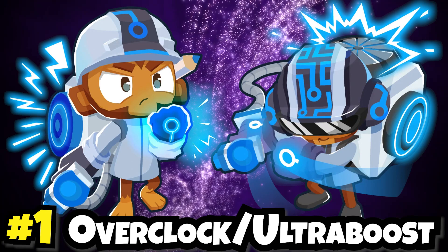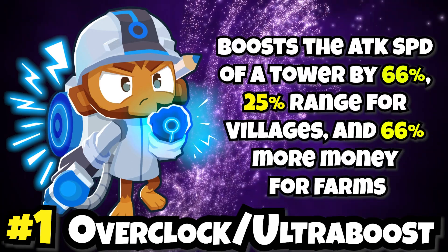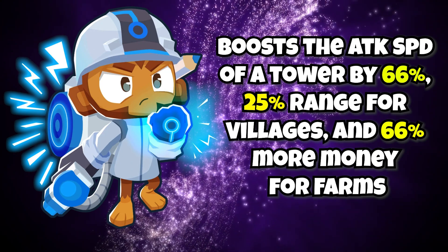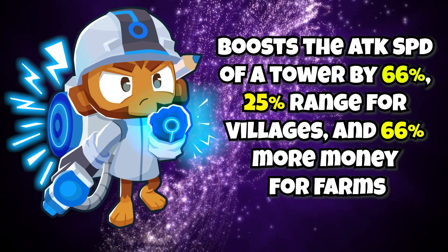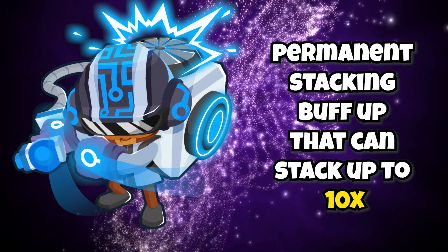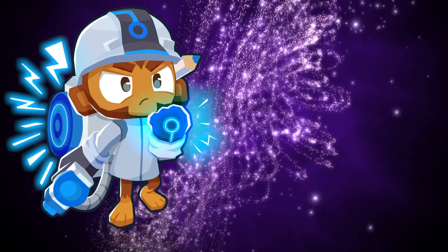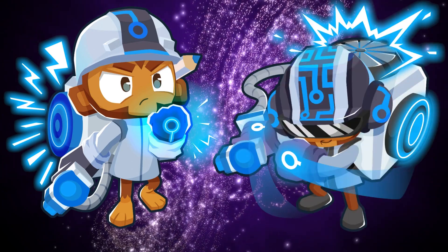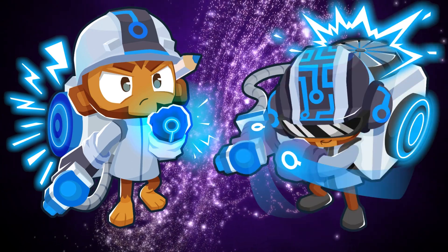In our number one spot we have Overclock and Ultra Boost. Overclock boosts the attack speed of a tower by 66%, 25% range for villages, and 66% more money for farms. Ultra Boost does the same in addition to giving a permanent stacking buff that stacks up to 10 times. Overclock is considered to be the best tier 4 upgrade in the entire game, and Ultra Boost is probably the best late game tier 5 upgrade — besides True Sun God.